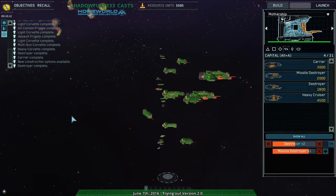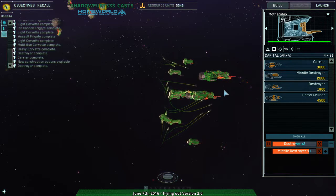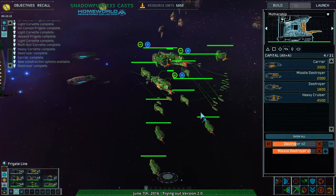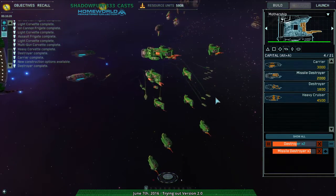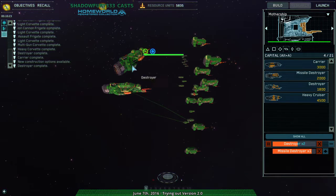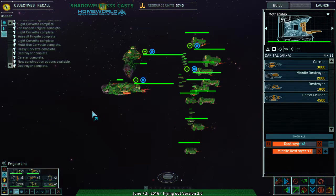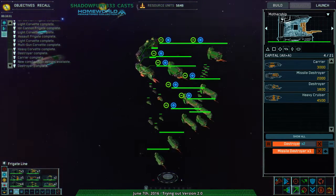Then the next one is Frigate Line, which has all the Frigates in front, the fighters behind them, and the Capital ships behind them. I'm not really sure what these are used for outside of the obvious reasons — you want your Capital ships or your Frigates to be the main firepower, depending on what you're fighting against.